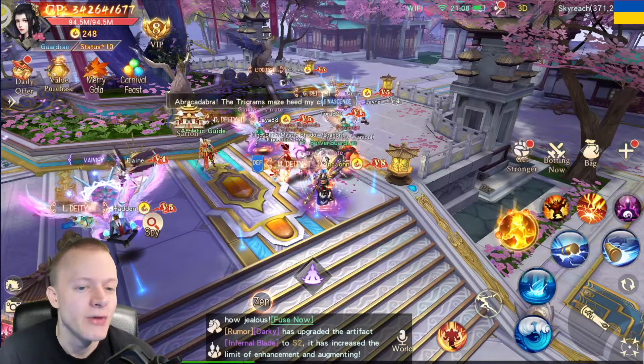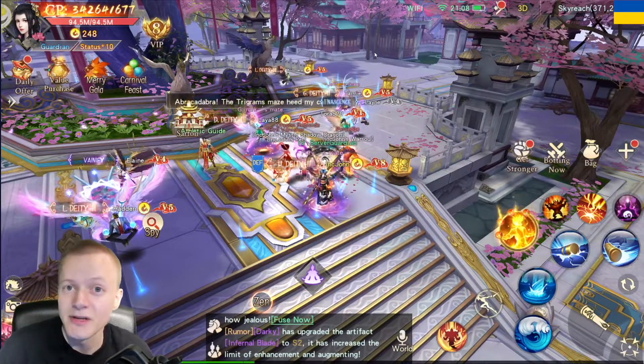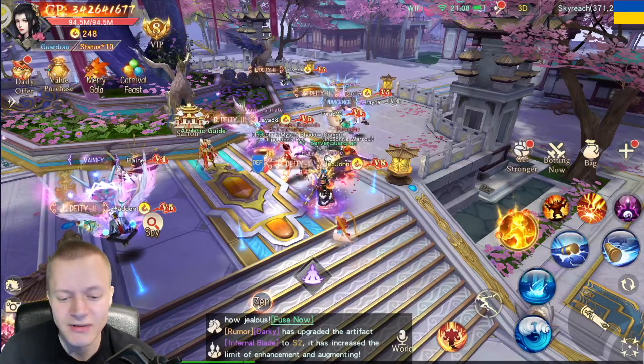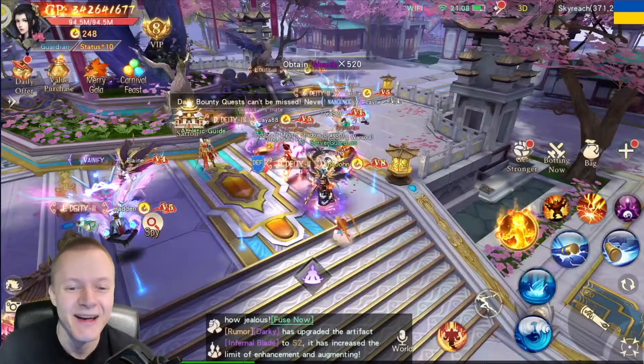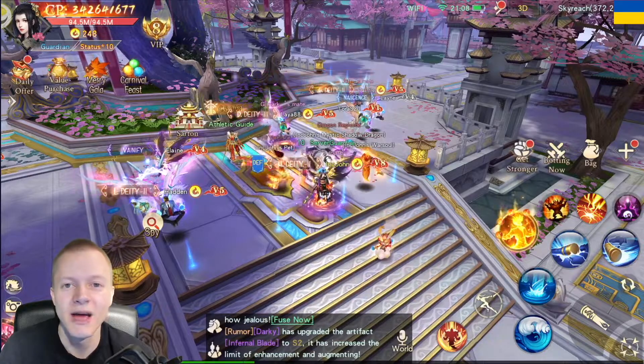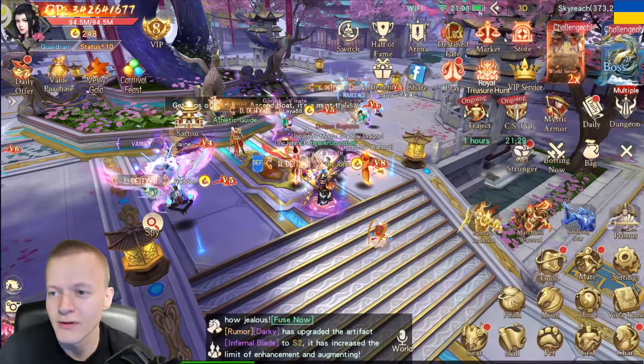It should be around 20 minutes total — around 10 minutes to claim the codes and around 10 minutes to level up — and then you will have around 17k Psyche. You may also try using the codes multiple times and maybe get more Psyche. So you're essentially buying your own stuff in the market.